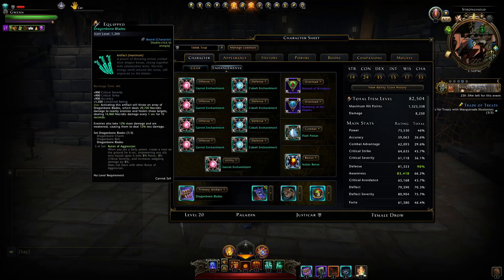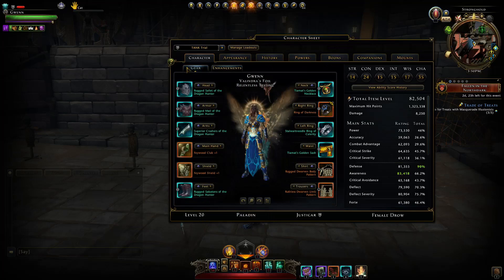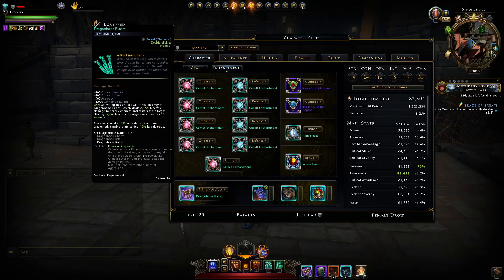If you're running the Mithalar set it could go in the artifact slot, giving 12 stamina regen at mythic along with 1200 item level. As your primary artifact you want to run a debuff artifact — something like the Dragonbone Blades, the Demogorgon, or the Heart of the Black Dragon. I've made videos going over all those team support artifacts. You really want one of those at mythic as your first priority, supporting the team every 60 seconds by increasing their damage against enemies.